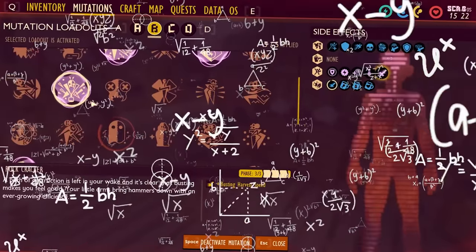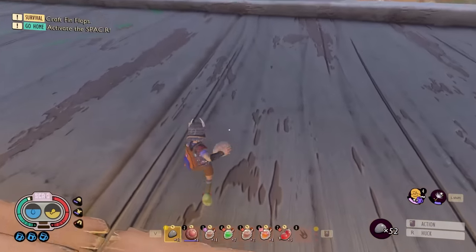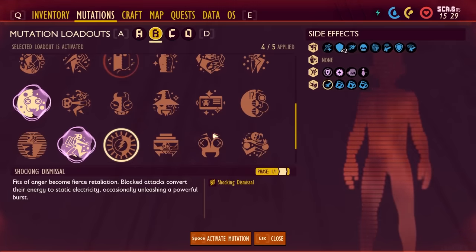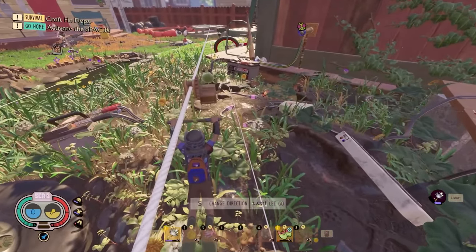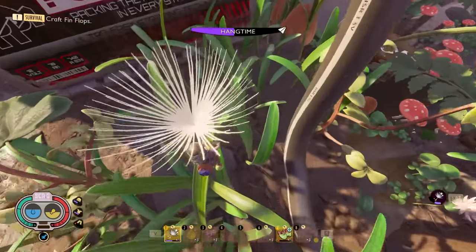I don't think there's any more buffs that I can get. You think if I took off Shocking Dismissal and used Rock Cracker that I would hit faster with the hammers? And by hammers, I mean rocks. This is a pretty decent speed. I think it's the exact same. Well, it was worth a test. Back to Shocking Dismissal. I think I want to actually go and find three toadstool chunks for just plus attack stamina.